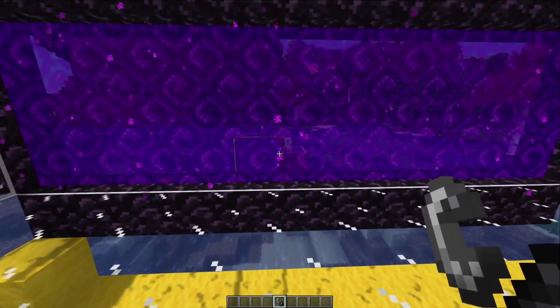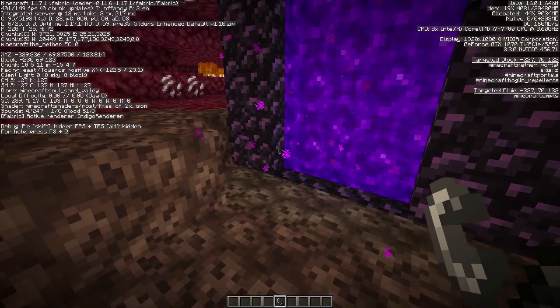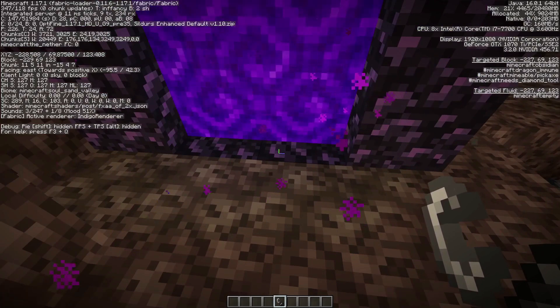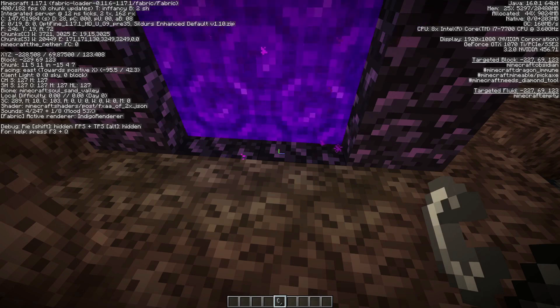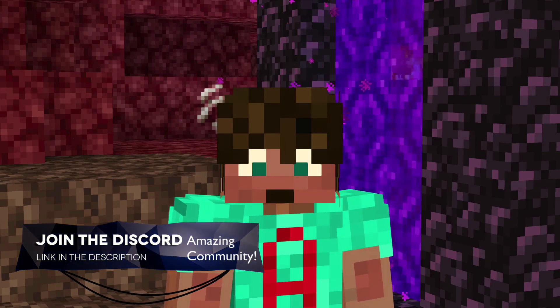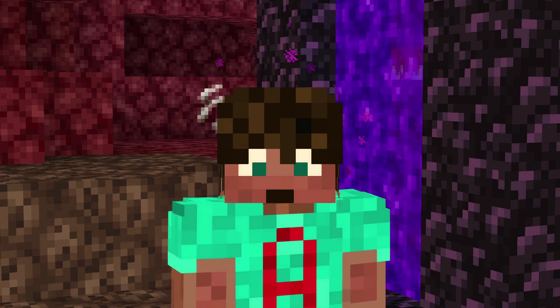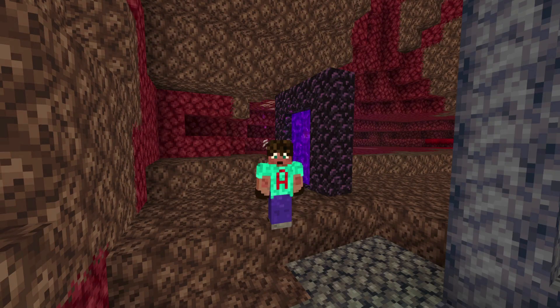Now you can light your portal and go through it. You'll notice the portal generated here is just the standard size — naturally generated portals will never be bigger than this. Bring up your debug screen and target one of these two blocks here; you'll notice it says minus 227, 69, 123. That is no good — you need a portal that is going to pair up with the portal on the other side so anything going through doesn't get confused with other portals. Otherwise you're going to have drowned roaming around the nether, or piglins roaming around your world. So take the coordinates from the overworld portal — minus 1854 and 850 for X and Z in my case — and divide them by eight.